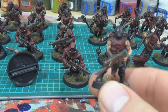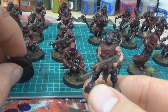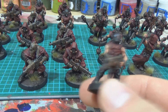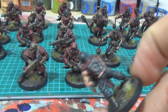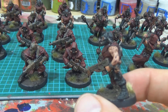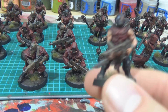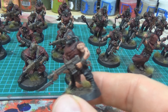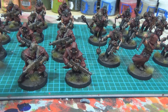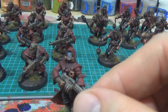They've also got red fatigues with black trousers — the red fatigues obviously show their alliance to the Word Bearers, and the black trousers are easy to do and keep things uniform. The skin is kind of dirty as well, where they've obviously not looked after themselves — probably too busy praying to the dark gods.